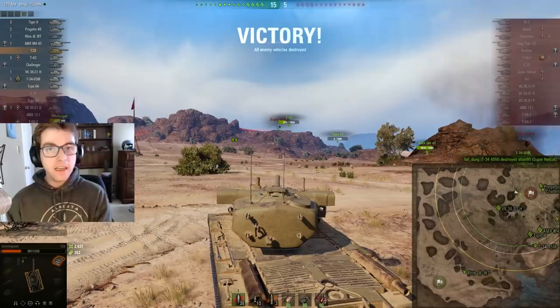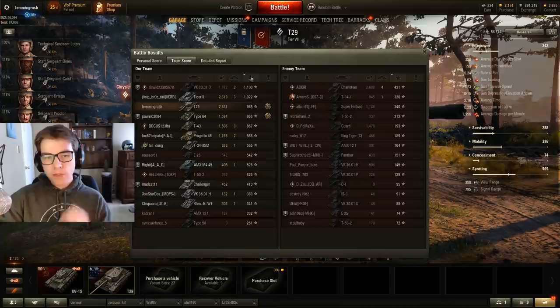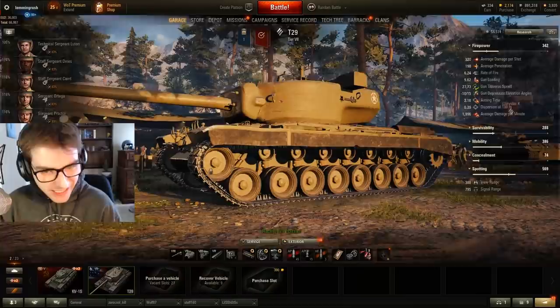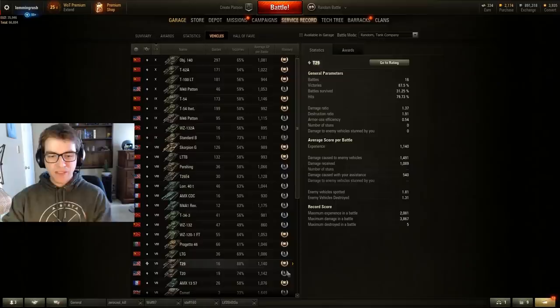I'm really excited to see how we did compared to the rest of my team. That was a Mastery Badge second class. We came first place on the team as a tier seven vehicle in a tier eight game. The Tiger II did 2,619 damage, so we just edged him out. Most everyone got better XP than me it seems, but still we did very well — made 8k credits. I think that was a great game. Really enjoying this vehicle. Currently we're winning 88% in the T29, which means about two losses in 16 games played — roughly 14 wins. We're doing very well in this vehicle.